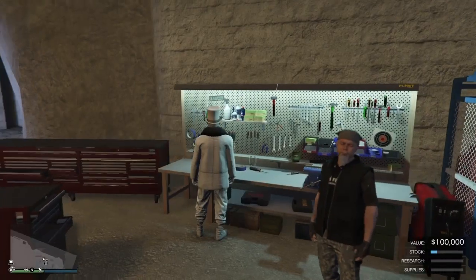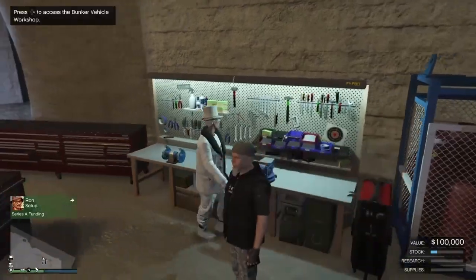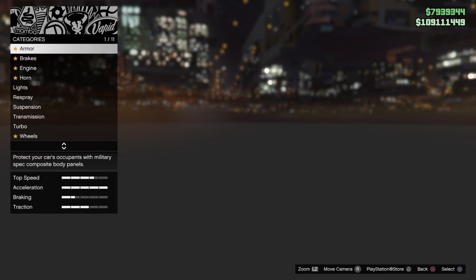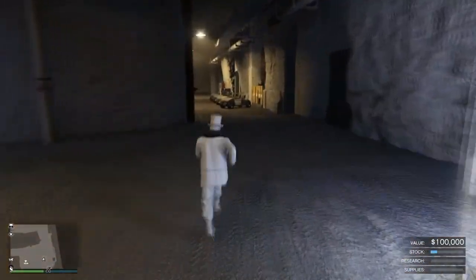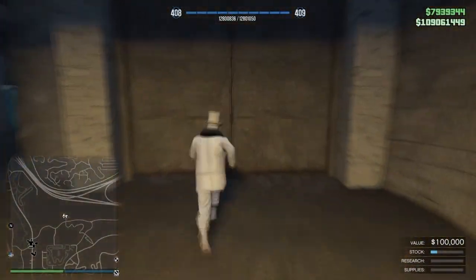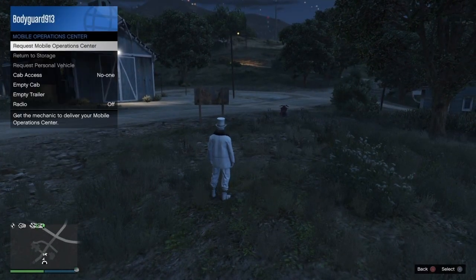You're going to spawn back into the bunker — your MOC won't be there. Go to the back, press Right on the D-pad, and change anything on your MOC to save it — I just change the armor to save it. After you select the armor, back out of the menu and make your way outside your bunker. The magic is going to happen there.